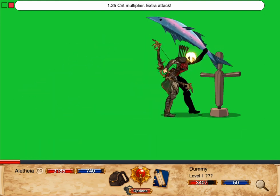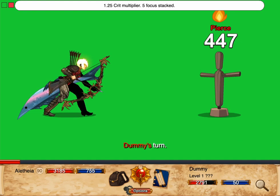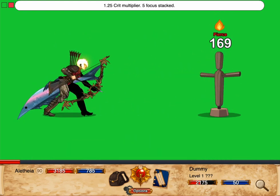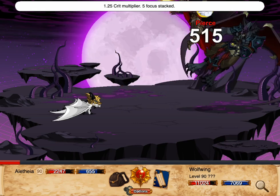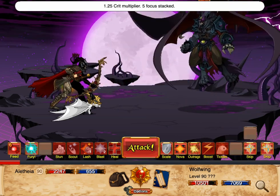Second, and more importantly, when Ranger has 5 stacks of focus, it gets double turns. That is, once per turn, after any Ranger skill is used while you have 5 stacks of focus, you get to act again. Combined with Ranger's high crit multiplier and the high uptime plus crit skill Spotter's Shot, Ranger can output a very large amount of damage.